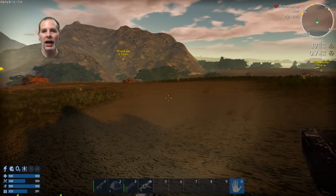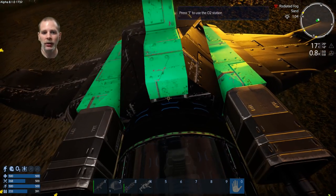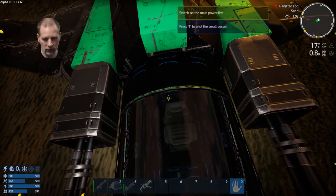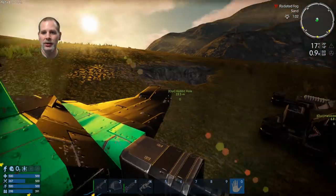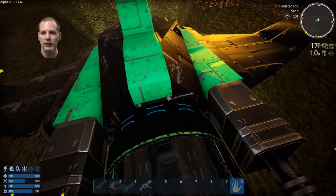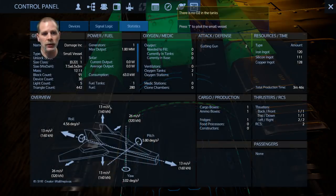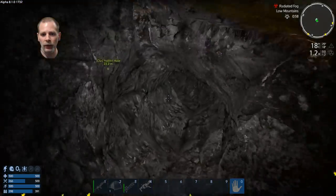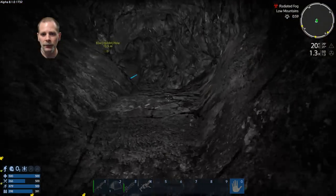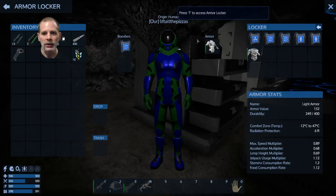Welcome to episode 9. Today we're going to continue on our mission to go get a POI, but I need to turn this on first. I'm hoping we can get this going before the radiated fog gets us. I need to put more O2 in the tanks too - not that that's something I even need to do right now - but let me do this before the radiated fog kicks in and gets big.